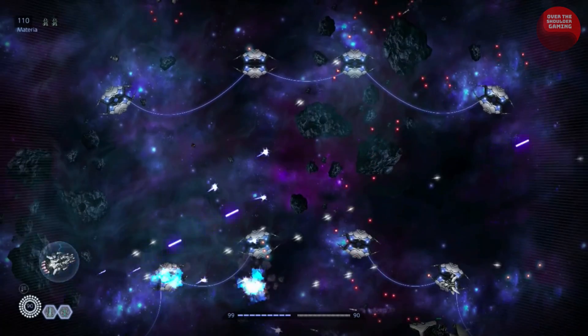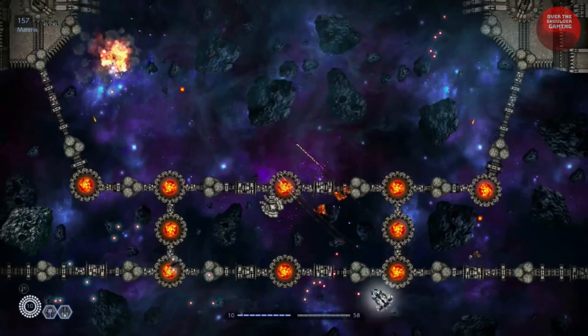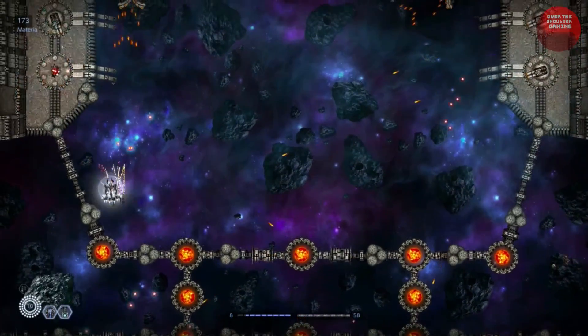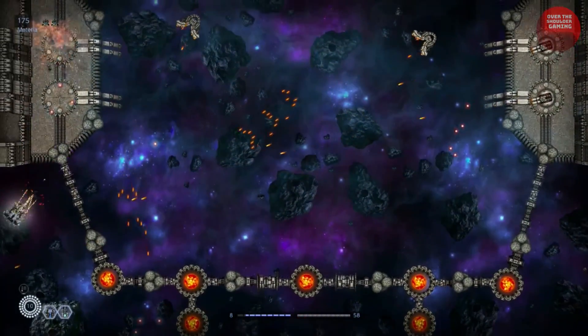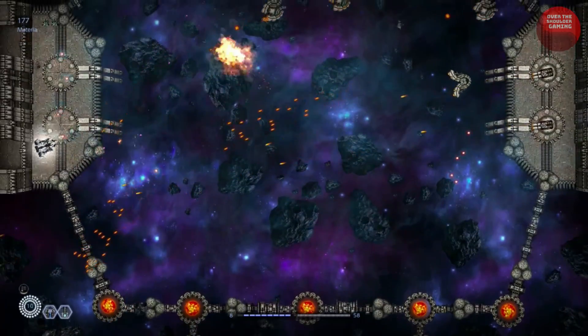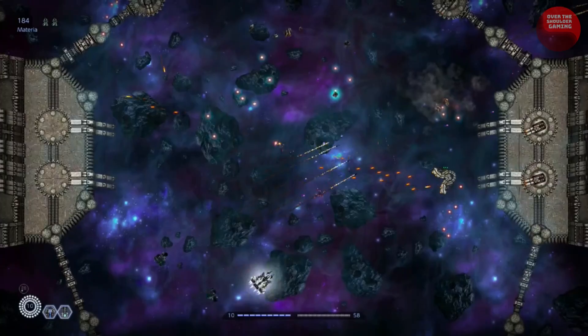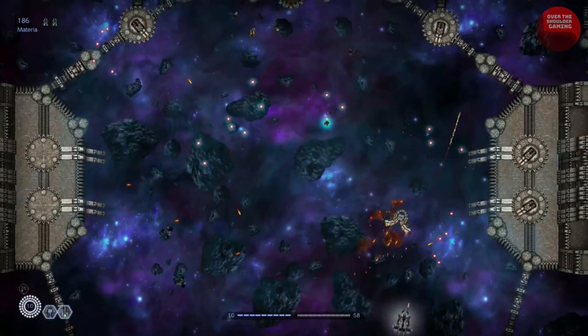The firepower coming out of your ship, whether bullets or missiles, looks unimpressive — a little bit skinny, like pins flying through the area, and the same goes for enemy bullets. Enemy crafts also tend to look samey, which is noticeable as missions can go really long for a shoot-em-up. The static shifting background of space is okay I guess, but it could have been a little bit better.